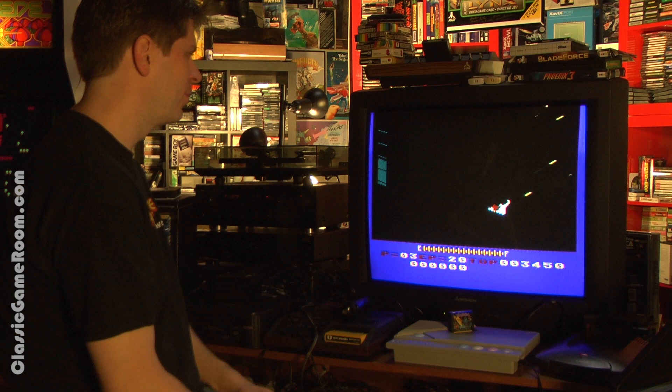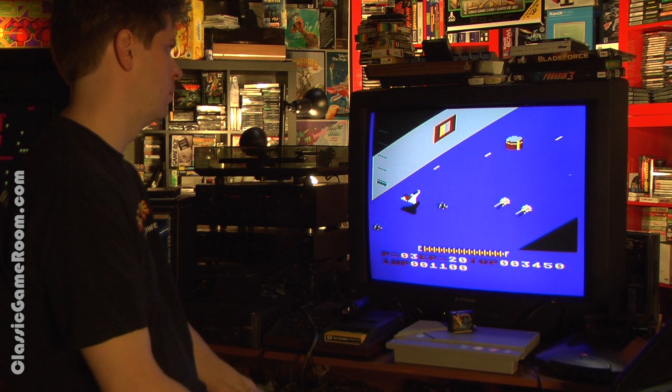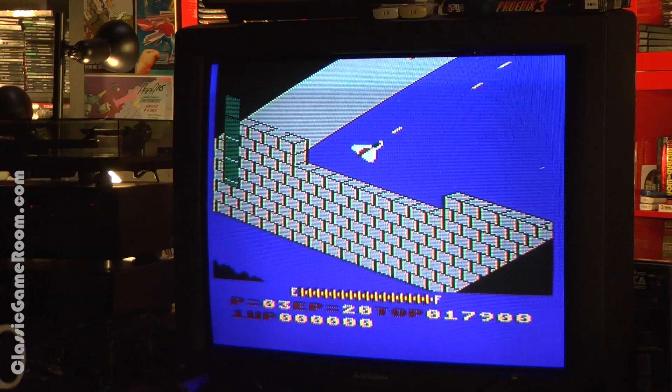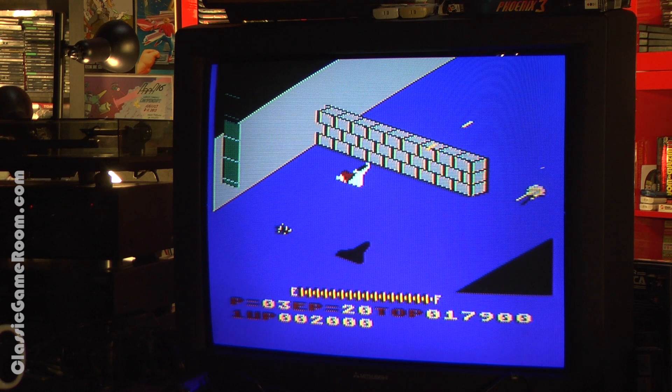Few games have a better name than Zaxxon — maybe Quark, that's about it. Take a seat in your futuristic space fighter jet in 1982's Zaxxon from Sega, the iconic isometric spaceship shooter where you fly over blue things with walls and force fields filled with cannons. There are measly cannons that don't shoot — they'll be destroyed.